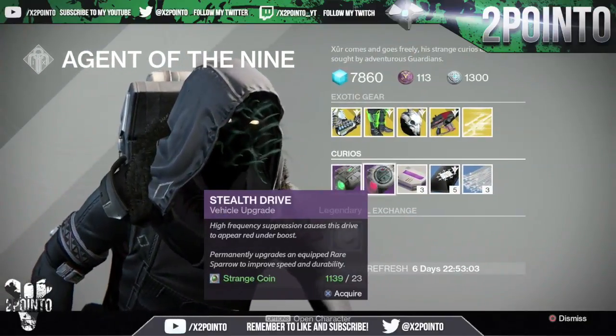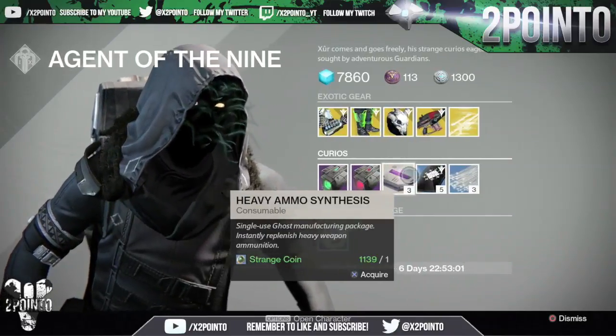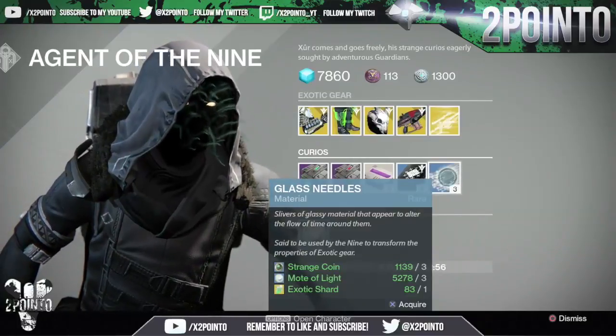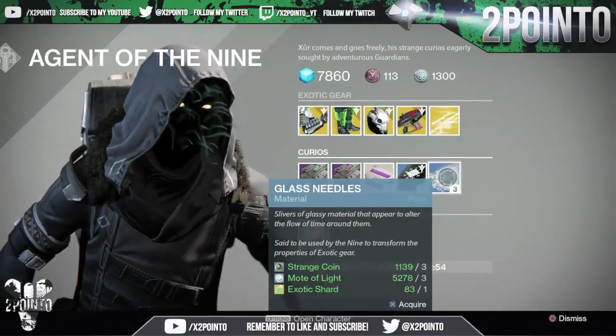Then the vehicle upgrades: we have Emerald Coil and Stealth Drive. Also 3 heavy ammo synths for 1 strange coin, 5 three of coins for 7 strange coins, and then 3 glass needles for 3 strange coins, 3 motes of light, and 1 exotic shard.